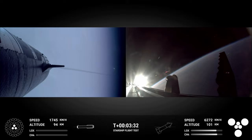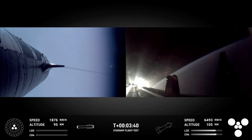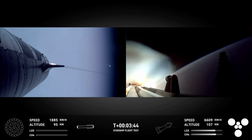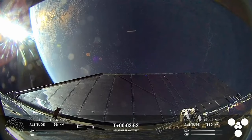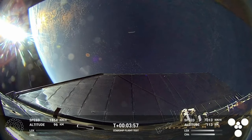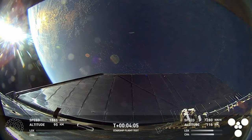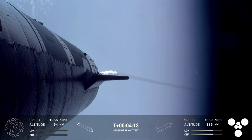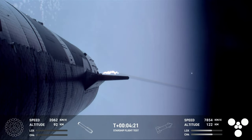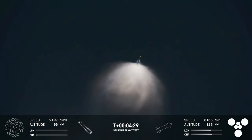Ship avionics power is nominal. The booster and the tower are both performing automated checks to make sure we are go for the booster to return to the launch pad for that catch. Once those are complete, the flight director gave go for booster to return. We did hear that the tower is go for catch — that was one of the big criteria we were looking for. So exciting to hear that we got a go for booster catch. The booster is making its way back towards the launch site in order to make that catch attempt at the tower.